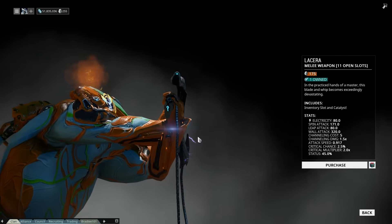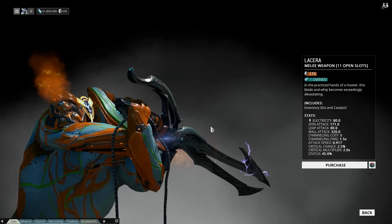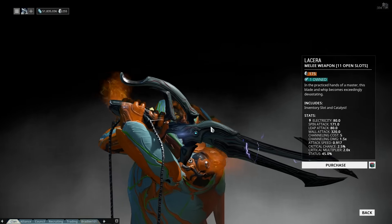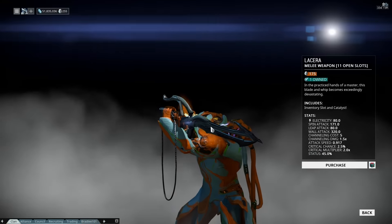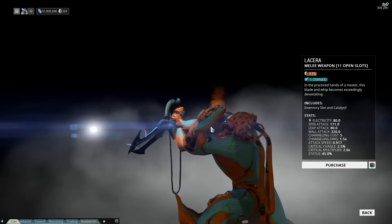There is also a new melee weapon, the Le'Kara, which looks rather nice. For those looking at it — yes, it is a new blade and whip weapon, and it looks really nice.